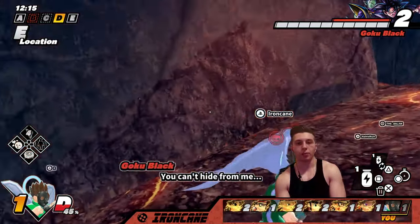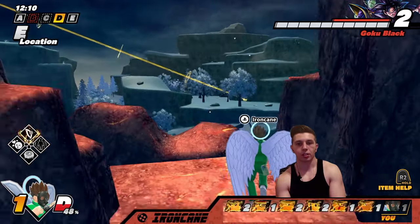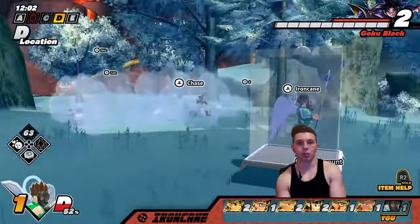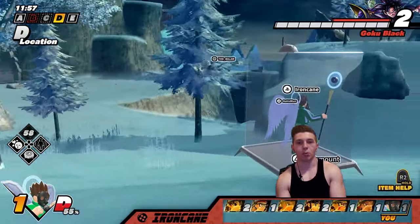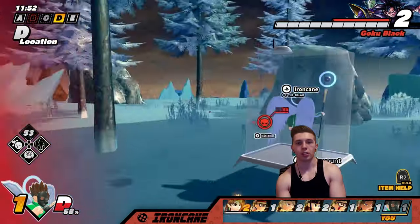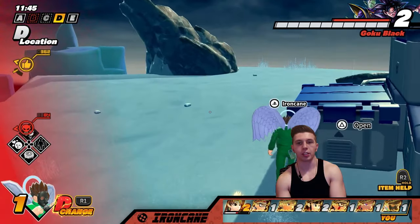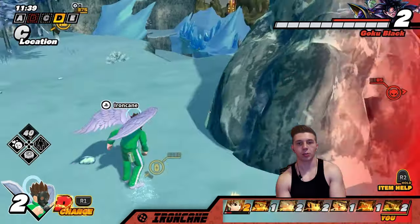We still haven't seen the level three key blast yet. I got a stone — I'm good for now, I appreciate it. I'm going to pop this one, hoping I can come over here and pick up the key. All right, we got our level two at least. An ally needs your help — I'm gonna wait to see what this Goku Black does. Just getting a little too close for comfort.